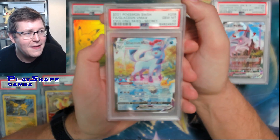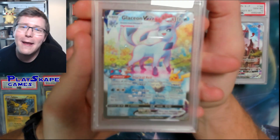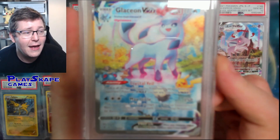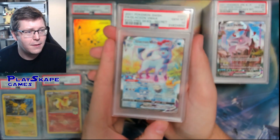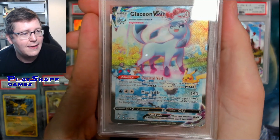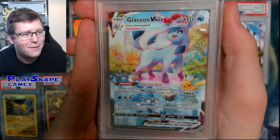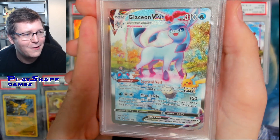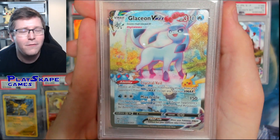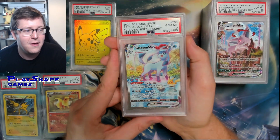PSA 10 Evolving Skies Glaceon - I'm waiting to get a PSA 9 of this so I can keep it in my personal collection, so the 10s will continue to be sold. Beautiful artwork - let's see if we can get a focus. There we go - you can just see there's little Pikachu in the water, you've got Marill, you've got Azumarill, I think that's a little Pancham there as well, and a tiny little Eevee by Glaceon's foot. Beautiful card - Evolving Skies is just insanely good in terms of the arts. PSA 10.